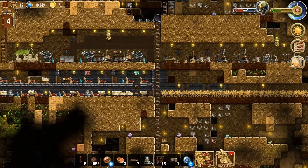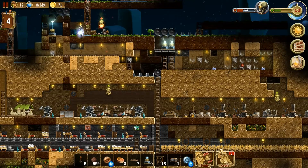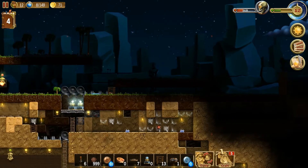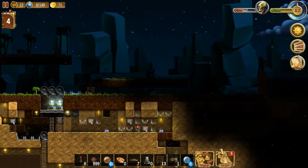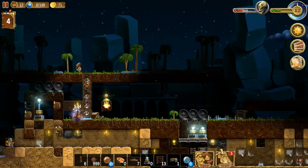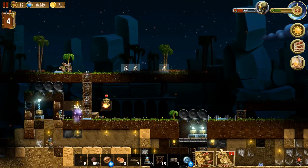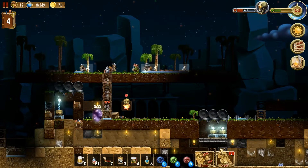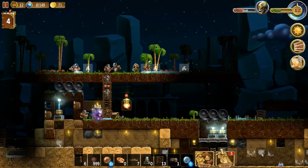Hey guys, and welcome back to another episode of Craft the World. On today's episode we are going to be continuing where we left off. We were getting a little bit of rain up here, but again this is a desert world so it usually does not last very long. What we need to do is get a whole lot more wood because we have a lot of traps that we need to put back before the next wave gets here, and what I'm going to do is cast a few more trees.